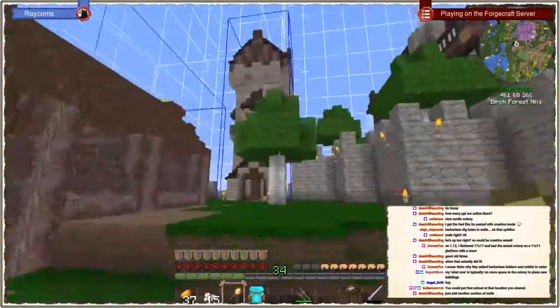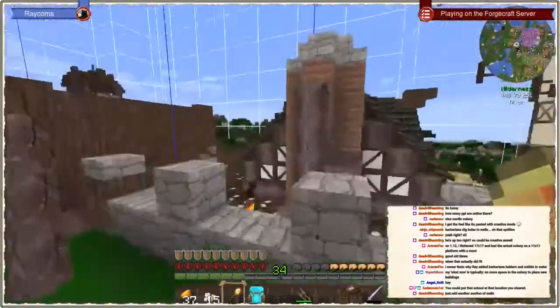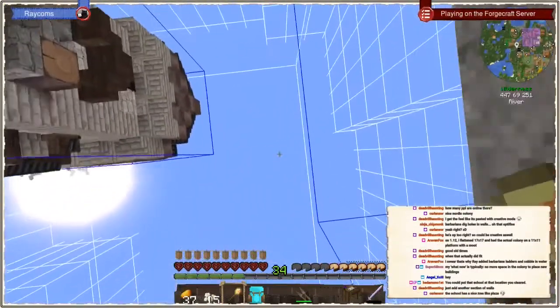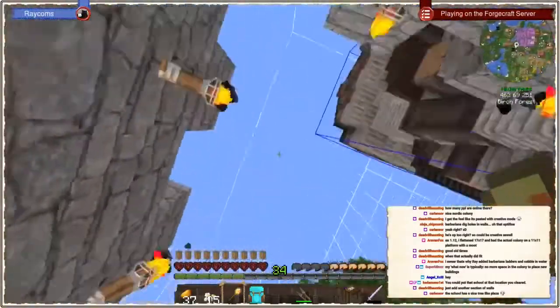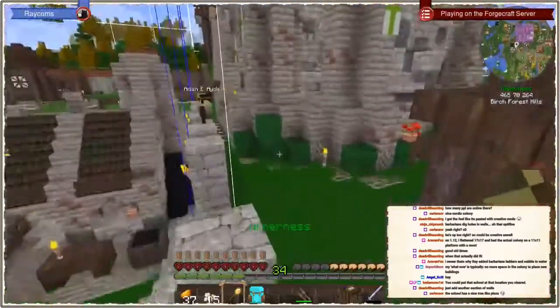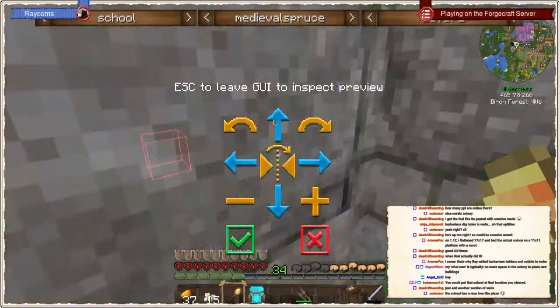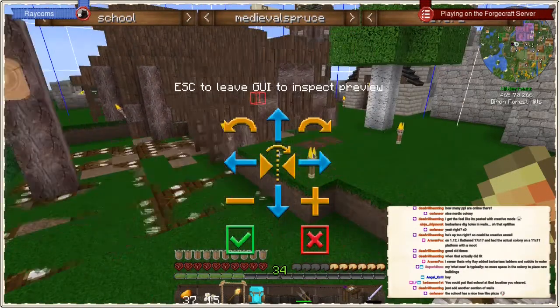I'm out of space — yes, I also run into this. It's because we usually limit ourselves by putting up walls and then we're like 'where am I going to place my stuff?' Hi Angel, welcome to the stream! Let me see if the school is rather large — the school is rather large. Medieval spruce — that over-claims by far. Now it would not, but it already... Yeah, I saw I already rendered the level 5 school — it has a nice tree thing, but even like that it does overlap in a lot of spaces.